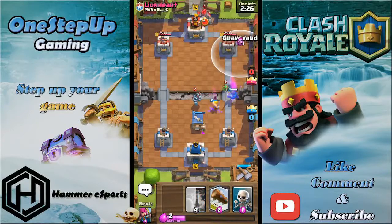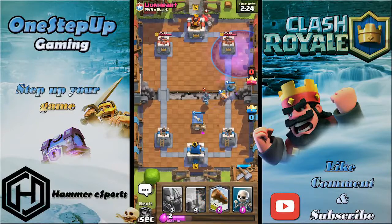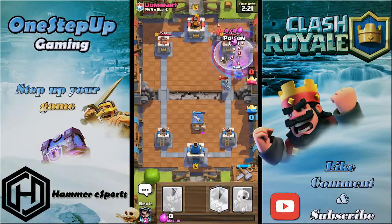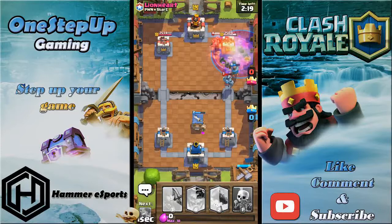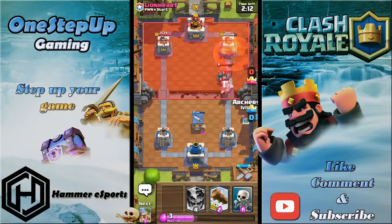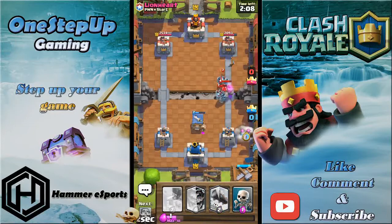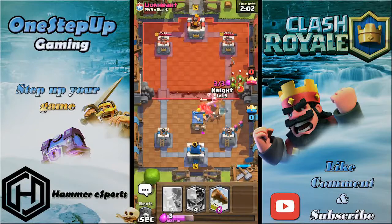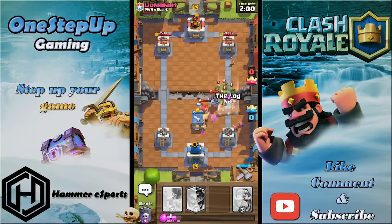I'll place knight to kill those troops. Now I can play graveyard — but he's gonna stack up troops there, so I'll use poison to kill those skeletons. He has a zap too, so this is gonna be a bit hard to deal with. I used so much elixir going offensive so I'll need to log these.